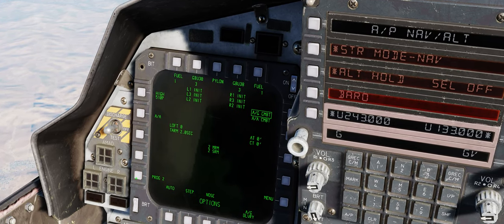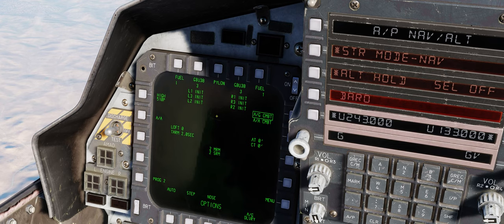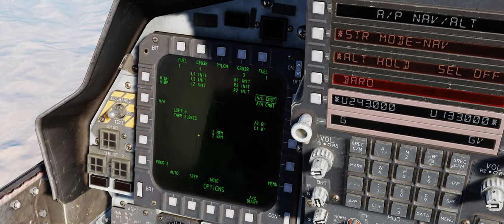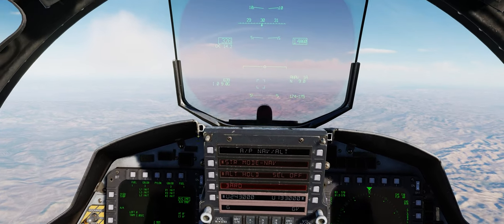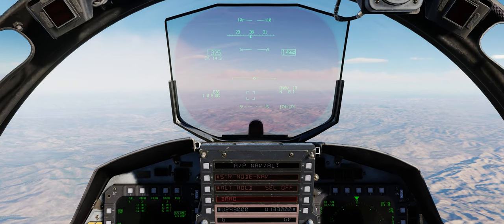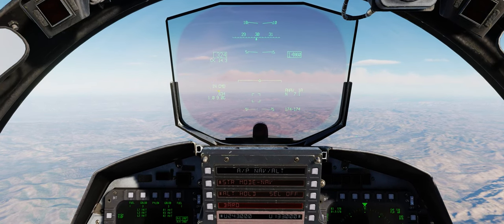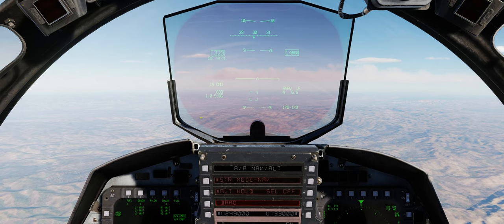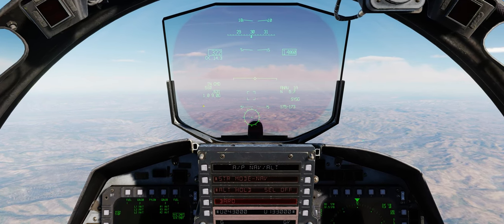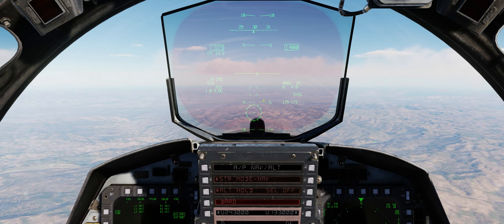We'll scroll over to program two, and we can see program two is a clean program with none of our air-to-ground munitions currently selected. This is important because you won't be able to select your air-to-ground gun if you're on a program that has any air-to-ground munitions currently selected. Next, we need to take command of our HUD. We do this by pressing Castle Switch press short and Castle Switch forward short in quick succession. We now have 'IN COMMAND' displayed on the left-hand side of the HUD. Finally, all we have to do is go auto-acquisition switch aft. We know we have our air-to-ground gun selected when we can see the number of rounds remaining on the left-hand side of the HUD, as well as the air-to-ground gun reticle on the bottom part of the field of view of our HUD.